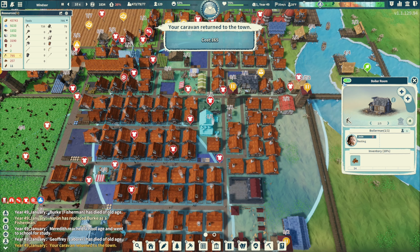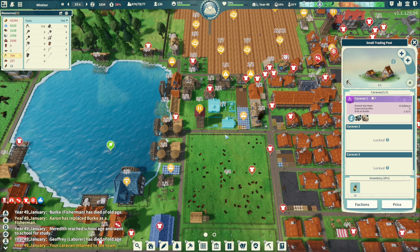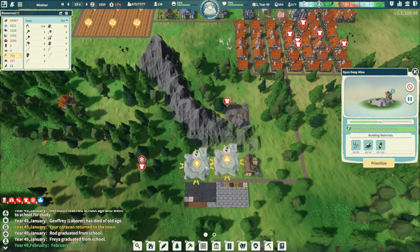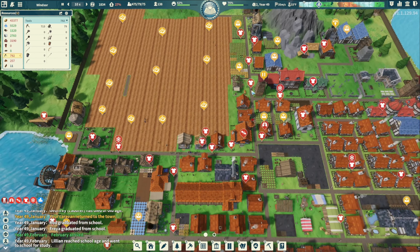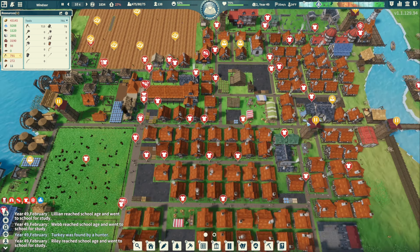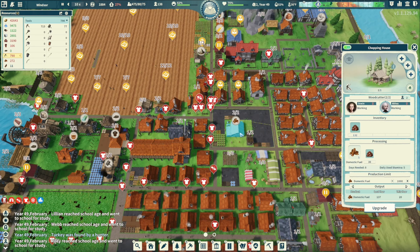We got 80 steel plus 165 from the caravan — not bad. It gave us some lanterns and it gave us some herbs. Hopefully we can start making some medicinal powder, and then we can do spot formation once we get some domestic fuel.